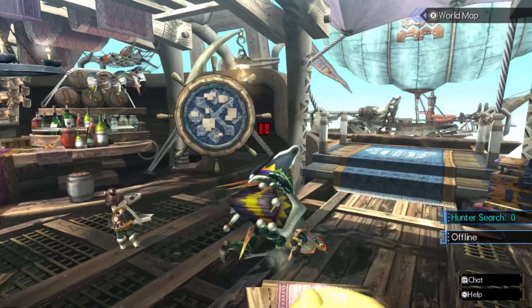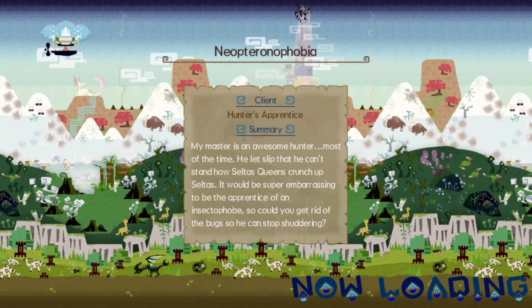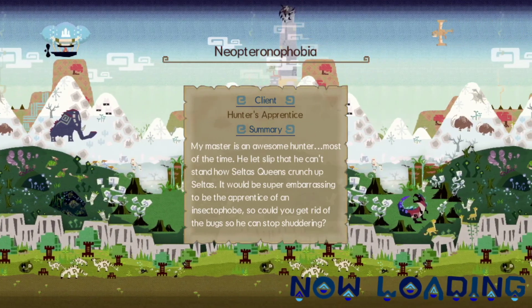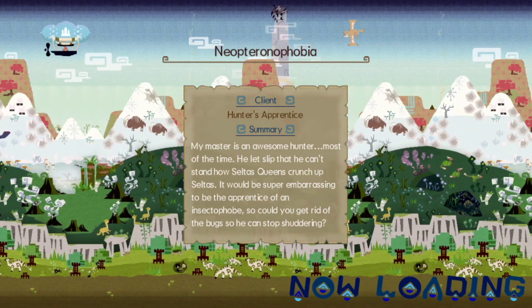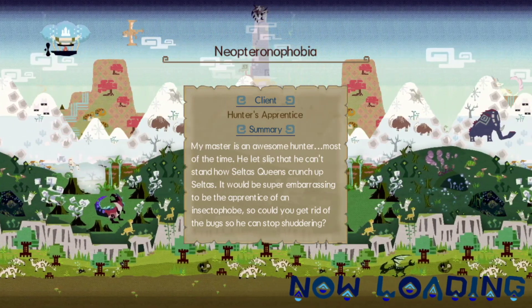Yeah, it looks like it has a hero's talisman that negates minor attacks, which isn't really that big a deal when you're in G rank. But this is the only G rank Hyper Celtus Queen available, so I'm gonna have to do this one. There aren't any event quests for it either. This could take a while.